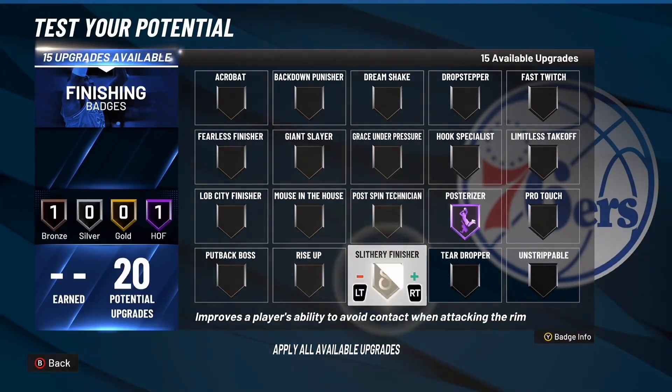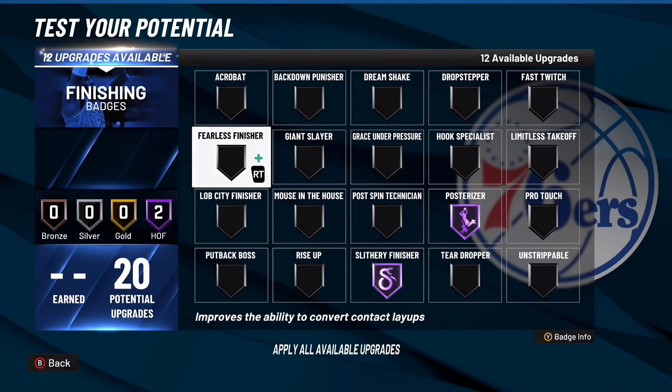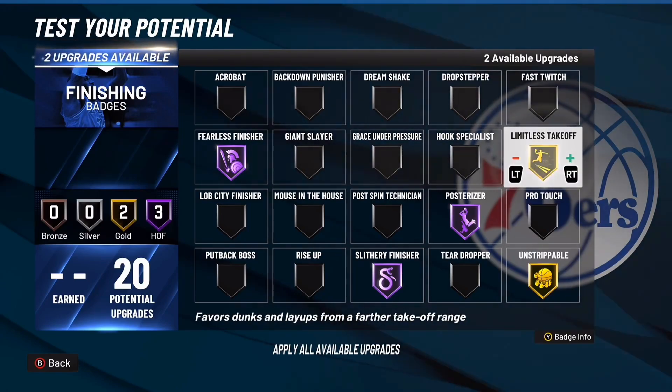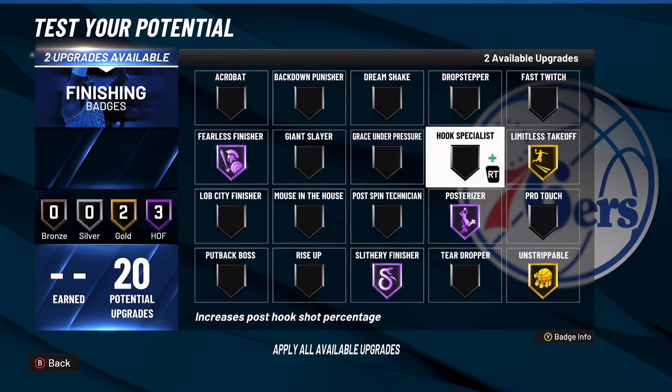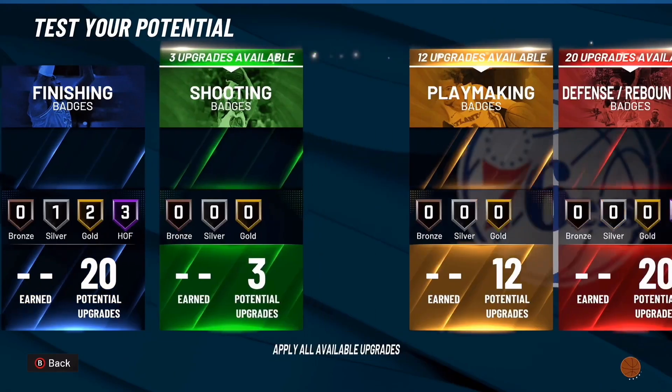For finishing badges: posterizer hall of fame, slithery finisher hall of fame — these two are the main badges you need. Fearless finisher on hall of fame. Limitless takeoff on silver or gold. Unstrippable on silver or gold — I don't really know how well it works yet since the game hasn't officially dropped. In my personal opinion it works decently on gold. Pro touch is slept on — I've been telling y'all this — put the rest on pro touch.